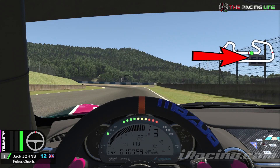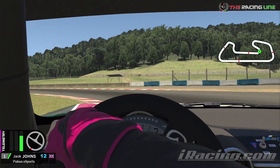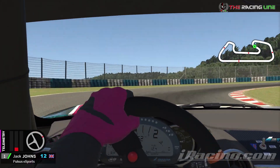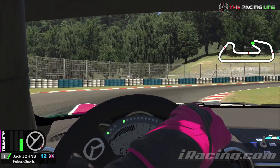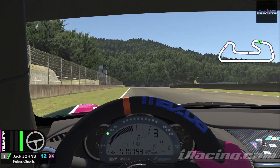Next braking zone is just past the 50m board. Look out for that 50m board and then just a little bit past it, hard on the brakes from third down to second gear. Hug the curb all the way around the left and then stick to the middle of the track. Don't change up to third — as soon as you reach the top end of second, dab the brakes, feather the throttle through the next right-hand hairpin, again hugging the curb all the way around.